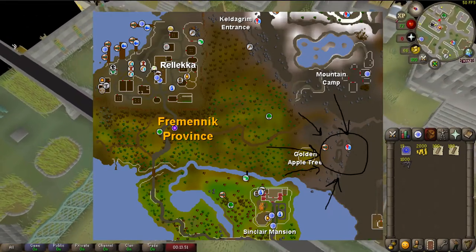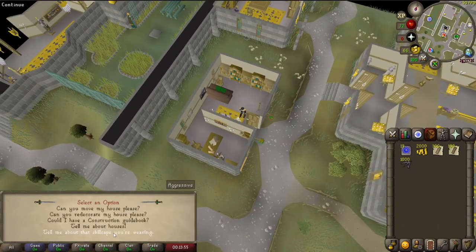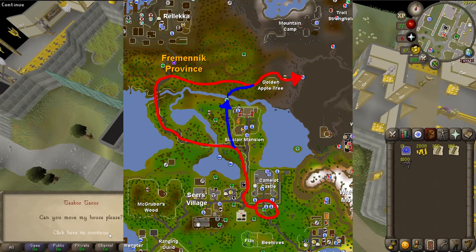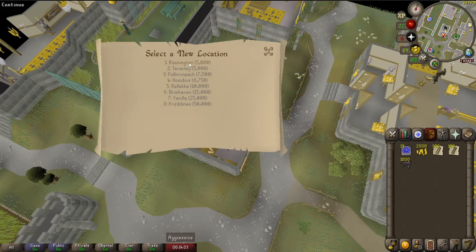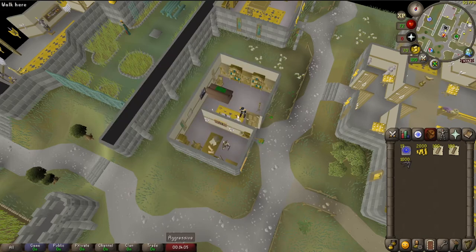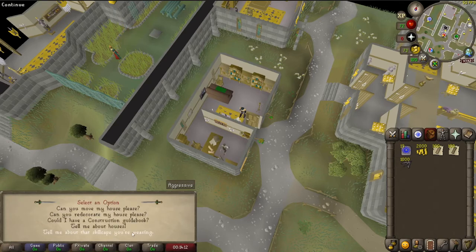The thing with this dungeon is that we're going to be going there quite often. The best teleport I have right now is to teleport to Camelot and run all the way north. We need to solve this, and the best solution I can come up with is to move my house to Relica.